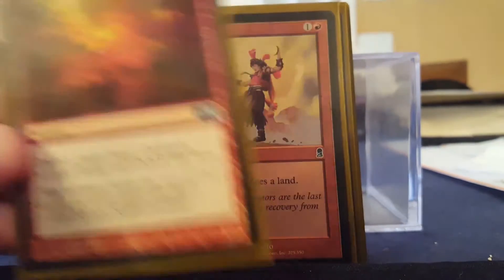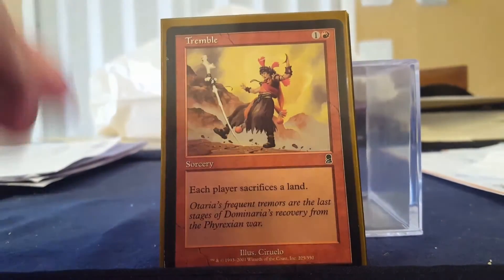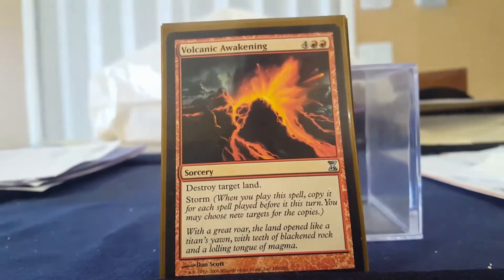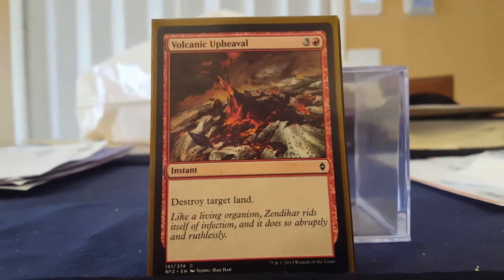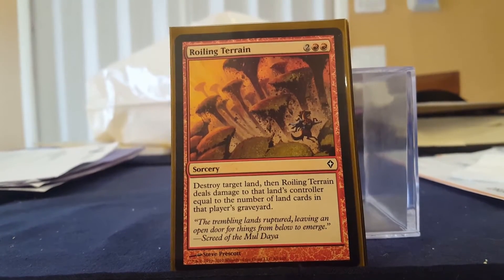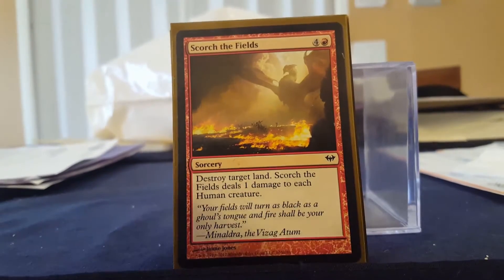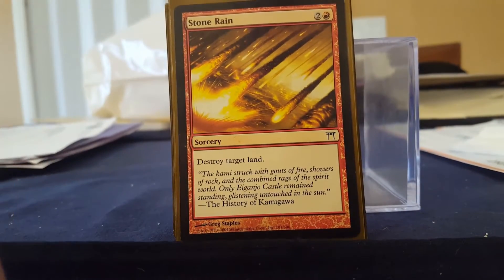Tectonic Rift destroys a land and prevents creatures without flying from blocking so my general can get in — though it has flying anyway. Each player sacrifices a land with Tremble — I like it, it gets around indestructibility like Terra Eternal. Volcanic Awakening with Storm late game — Storm can go off like crazy, it's fun. Volcanic Upheaval allows me to just destroy lands. Dwarven Landslide lets me destroy two lands if I pay the kicker. Whirling Catapult deals damage to a player equal to the number of land cards in their graveyard, so this could be a win condition. Plunder has Suspend but still destroys lands. Scorched Earth deals one damage to each human and destroys a land. Craterize destroys a land. Lava Burst Trap — if somebody's ramping I can destroy two of their lands and deal four to each creature, a possible board wipe. Stone Rain — I like the Kamigawa symbol.